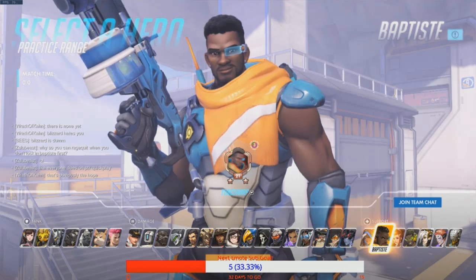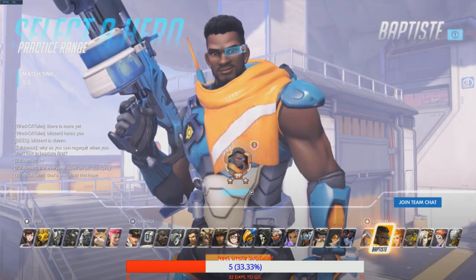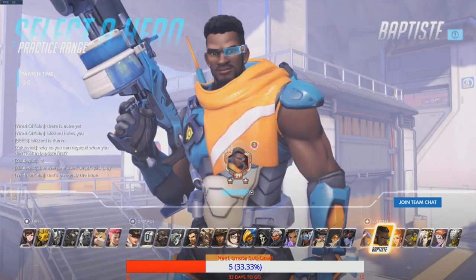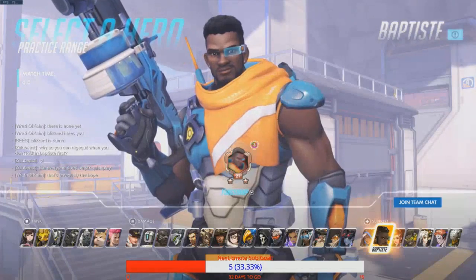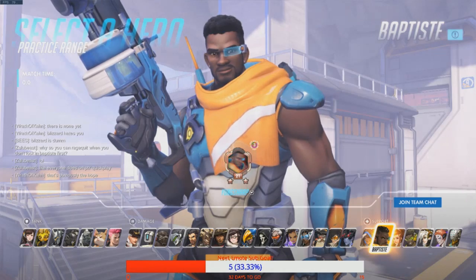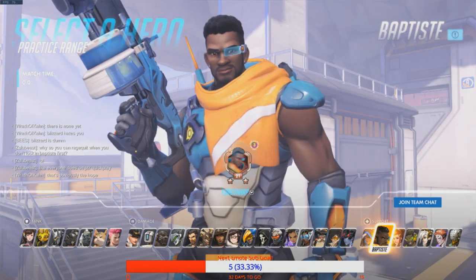Baptiste is considered a main healer as of right now. For those not aware of the difference between a main healer and an off-healer: main healers' primary objective is to heal — things like Mercy, Ana, Moira, and what we assume Baptiste to be. Off-healers are things like Brigitte, Lucio, and Zen, where they have a lot of extra things they can do outside of healing.